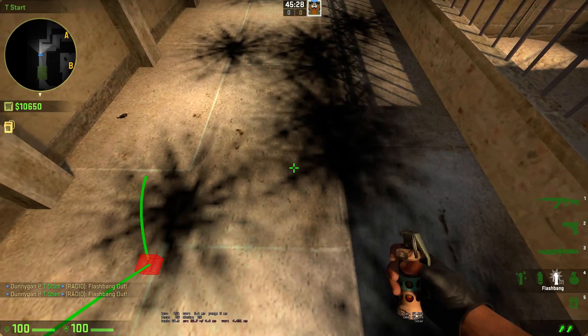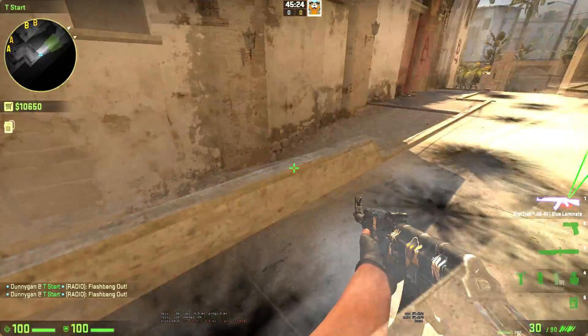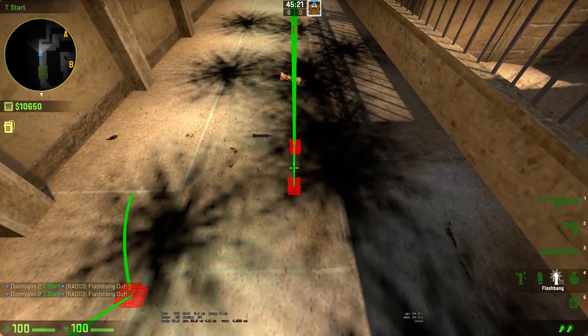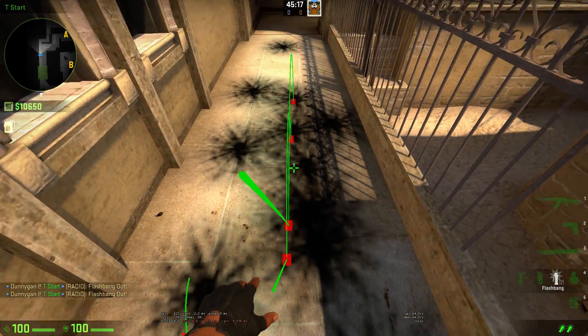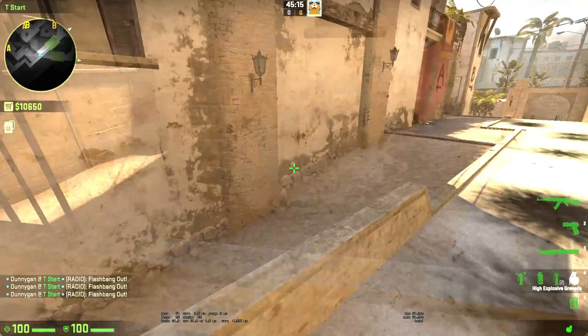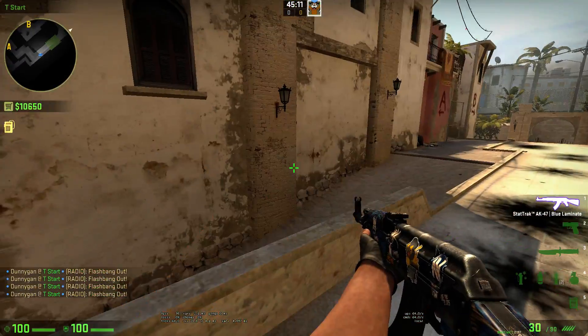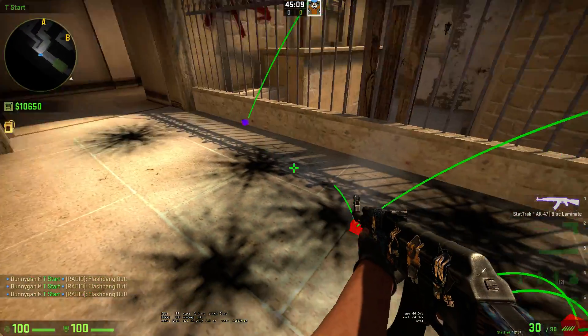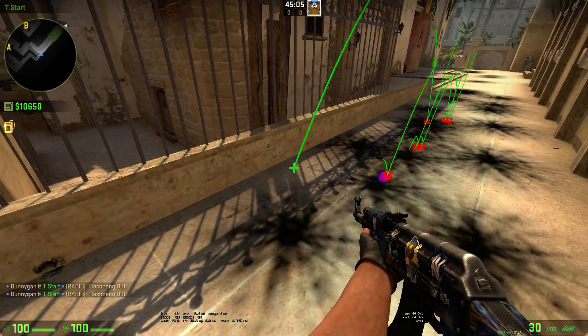It also works with jumping. So if we stand still, there's a left click there. These go further than the right click.